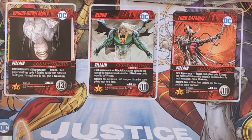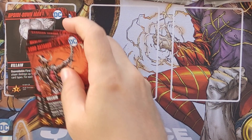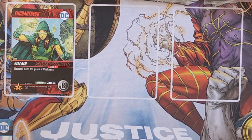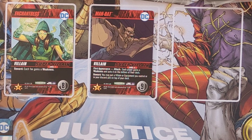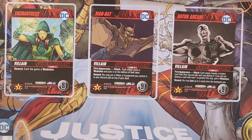Now the Kickstarter exclusive super villains. Enchantress's reward: each foe gains a weakness. Man Bat's first appearance: each player gains a weakness and puts it on the bottom of their deck; reward: you may put a villain or equipment you control or in your discard pile on top of your deck. Entrance Arcane — superior attack: each player reveals a random card from their discard pile and may destroy it; if you did not destroy a card with cost one or greater, gain a weakness; reward: you may seal up to two cards from the destroyed pile.